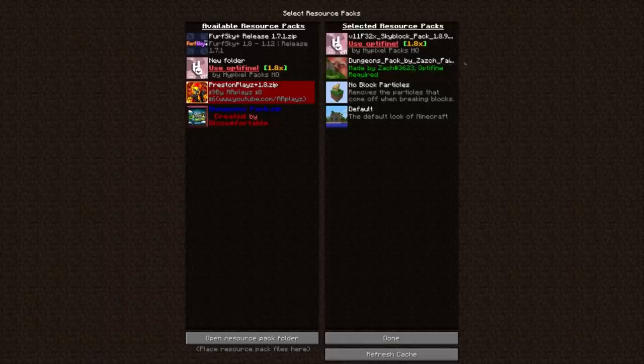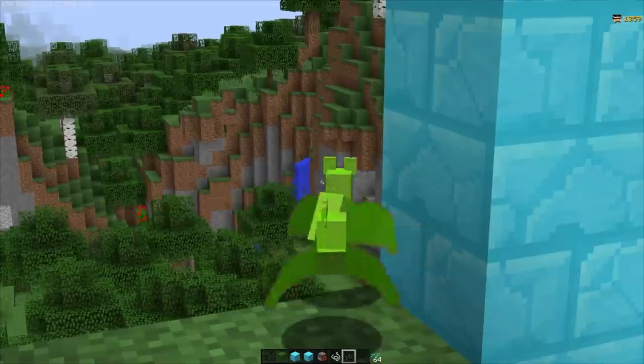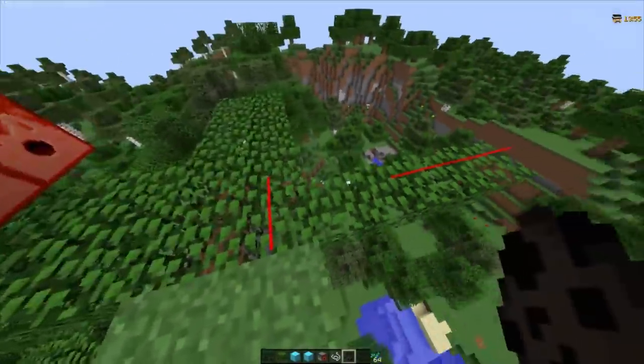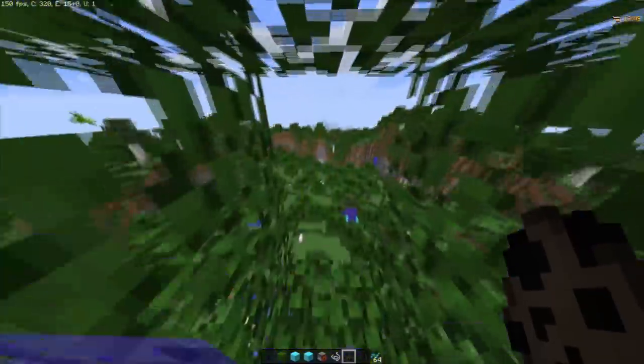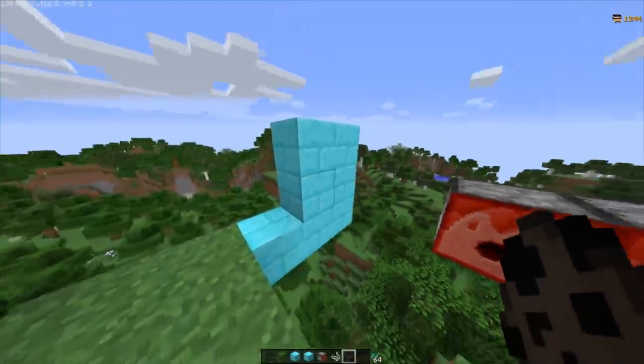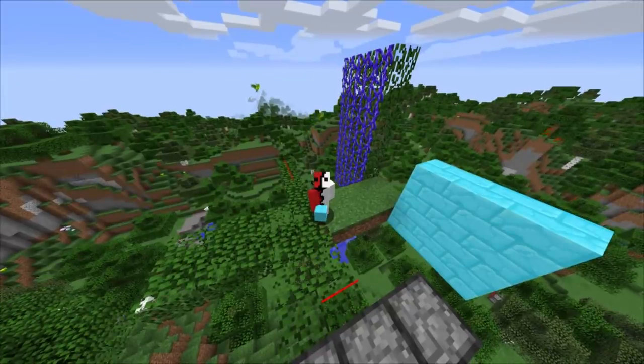This pack you can use with any other pack. It changes the textures of dungeons' secrets — like making bats a bright green so you can see them, makes dispensers red so you can avoid traps, makes vines blue so you can see them against leaves easier, and makes cracked stone bricks a light blue so you can easily see destroyable walls in rooms. Definitely recommend this if you want to learn secrets easier.